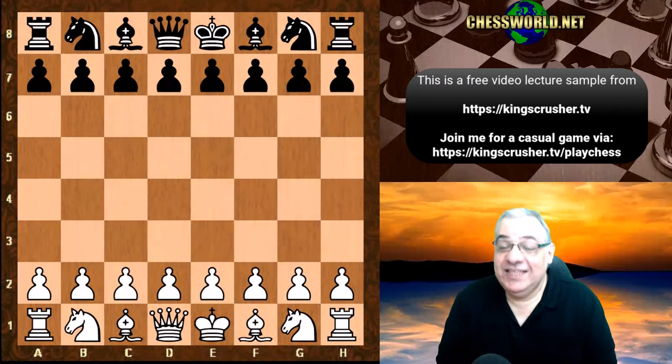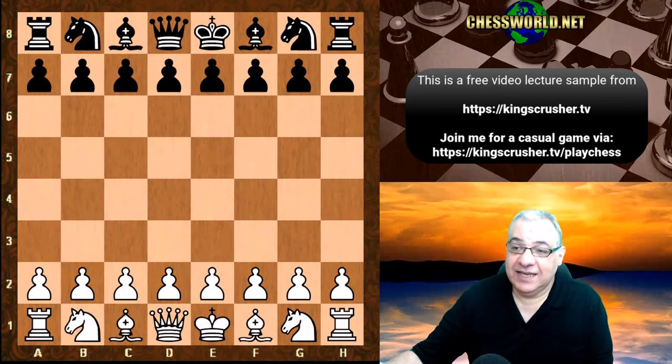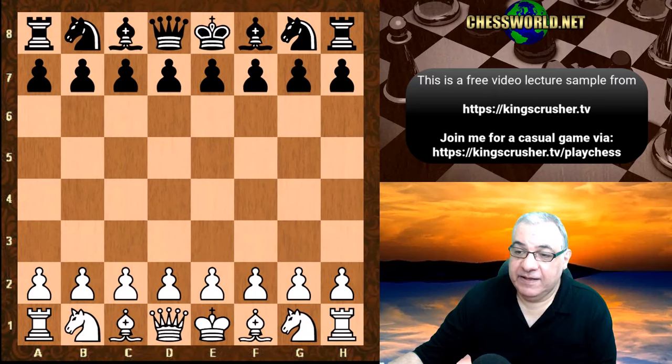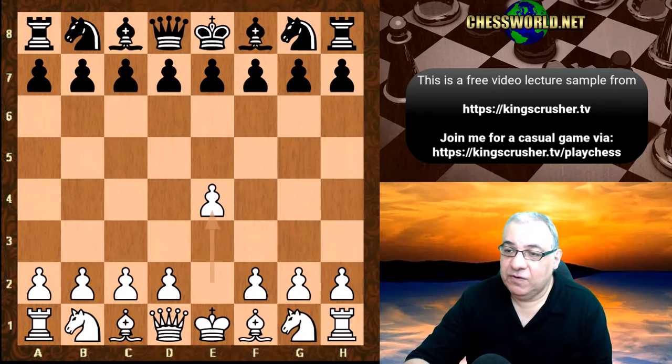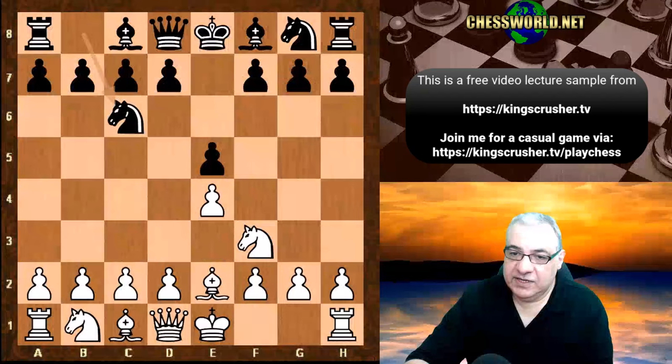In this lecture we see an absolutely magical, thrilling Mikhail Tal game, and believe it or not this is from a simultaneous display against Jack Miller in 1988. It really shows that the reputation of the magician from Riga is justified. We have e4 from Tal, e5, Knight f3, Knight c6.